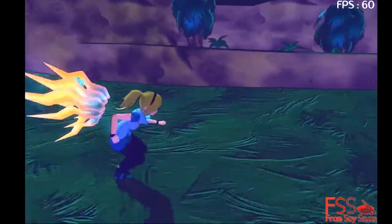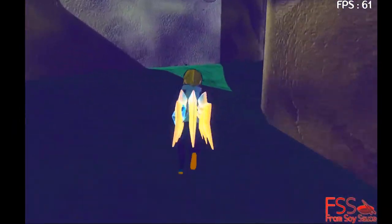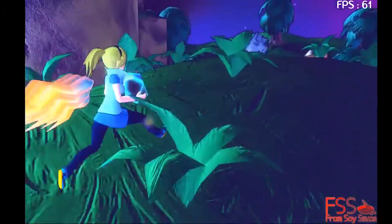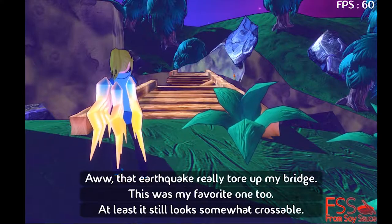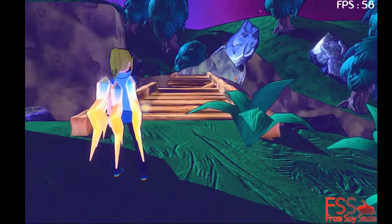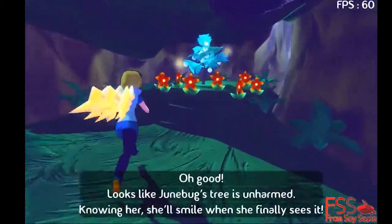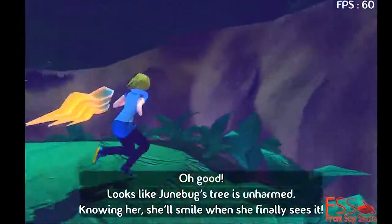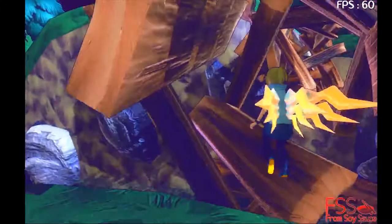This part right here took me forever — I really didn't know what her plan was for how you get up this thing, but I found you come over to this corner, wall jump, wall jump, and you're up. These areas right here are new. This is actually how the story is expected to begin — it's like, 'Oh, an earthquake really tore up my bridge. This is my favorite bridge too. Looks like it's sturdy enough to go over.' And Junebug's tree is unharmed. This is how she plans on beginning the story.